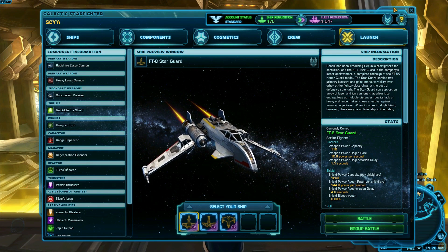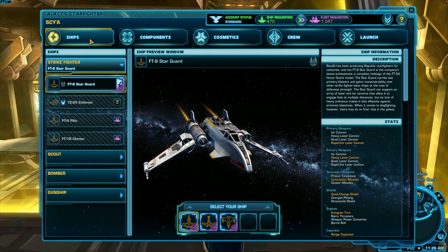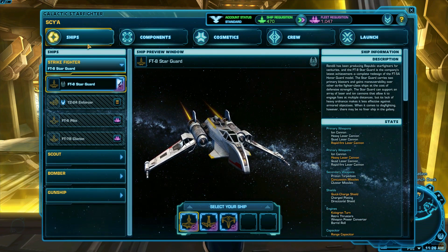To see your ships, click the Ships tab on the top left of the hangar window. The Ships tab shows what ships you have available to play with.